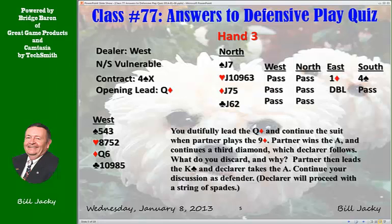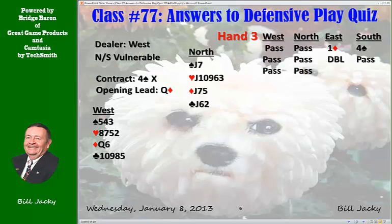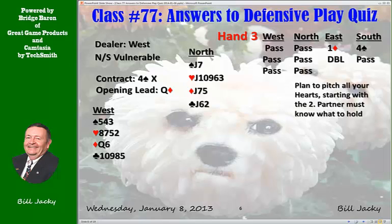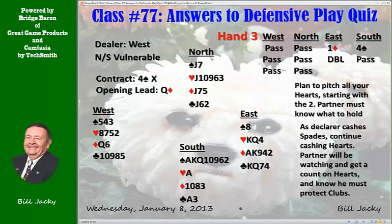Declarer is now going to run a bunch of spades — it's pretty clear from his bid. Plan to pitch all your hearts. You have no defense, but your partner does. The point is your partner needs to know what to hold on to; partner can be helped by what you discard. As you see it, partner has to hold on to his clubs. Declarer cashes his spades. You pitch all your hearts. Partner will be watching, get a count on the heart suit, and know that he must protect clubs. Don't pitch the clubs — they're no good anyway — but tell partner something he can use. Great defense, partner.